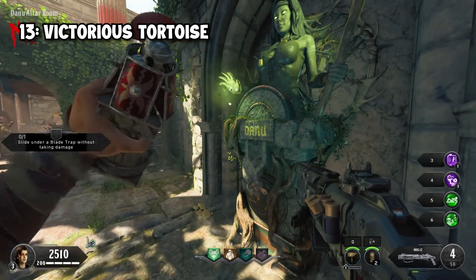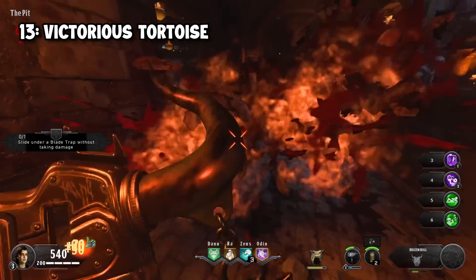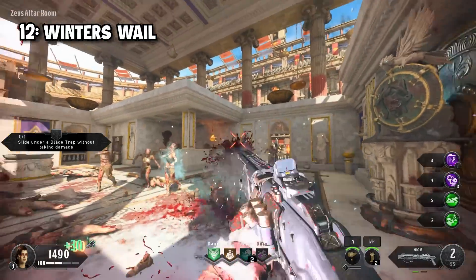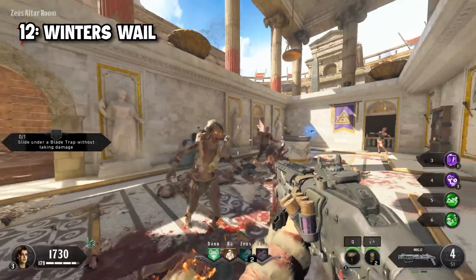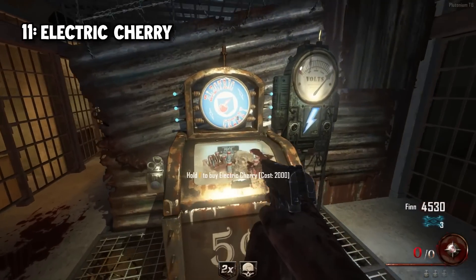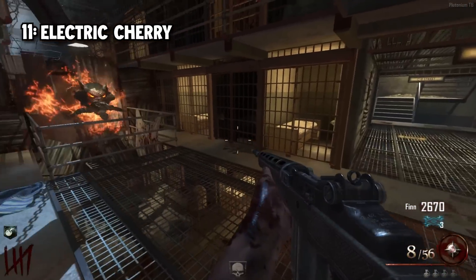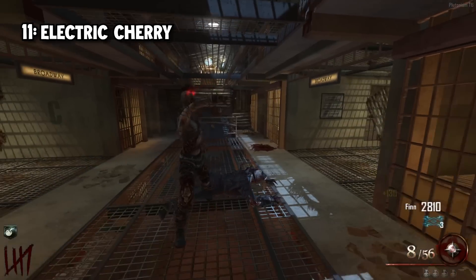In at 13th, we see Victorious Tortoise — when holding the shield it blocks all damage from all directions, and once the shield breaks it causes a defensive explosion. 12th is Wintered Whale, essentially Widow's Wine's BTEC cousin. Being hit causes a frost explosion that freezes and slows zombies, though you only get two charges — three with the modifier, plus a frost ring that slows zombies when they get too close. Electric Cherry comes in 11th, just missing the top 10. It's a very good defensive perk that causes an electric outburst whenever you reload, with the radius depending on how many bullets remain in the magazine — fewer bullets means a bigger radius.